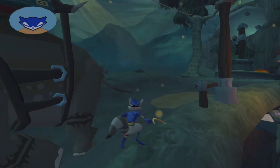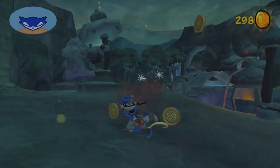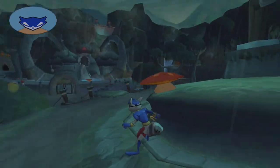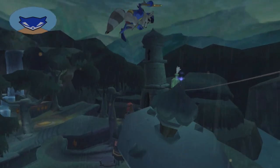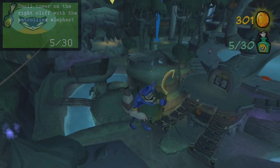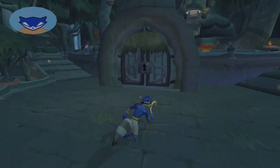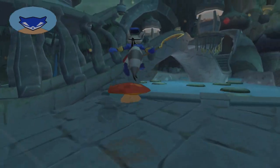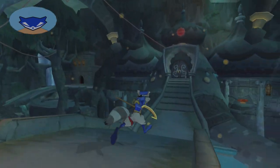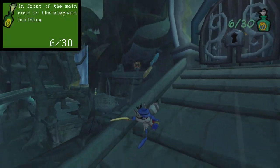I'm just going to avoid the elephant — there's only one elephant that patrols here, unlike the palace grounds where there were two. For the longest time I always thought three elephants patrolled Rajan's palace — one on the outside and two on the inside — but I was wrong, it was always just one. There's a clue bottle tucked all the way back by the main doors of the elephant building — yes, this thing is actually modeled after a giant elephant.